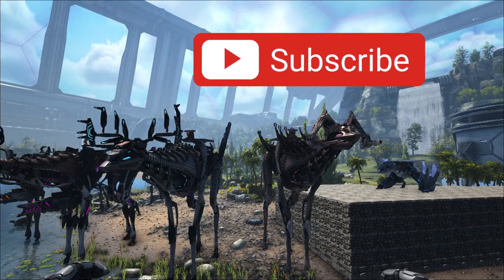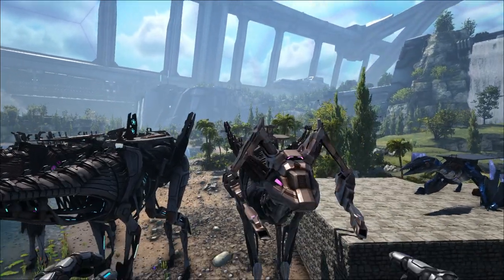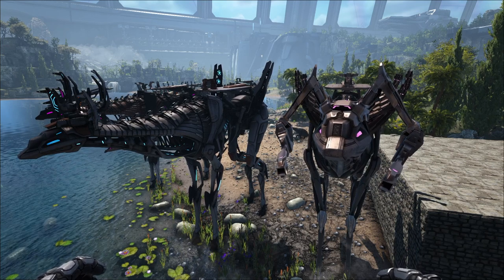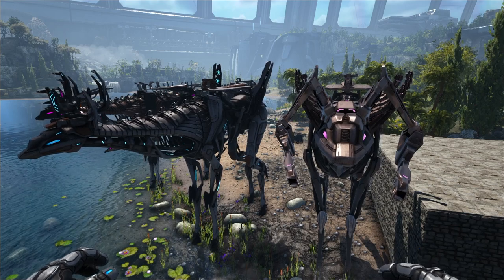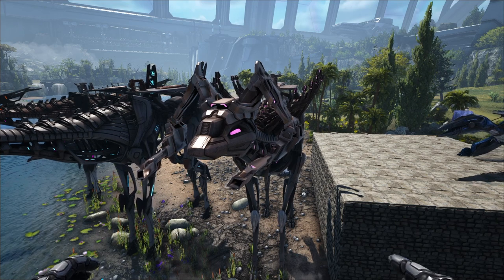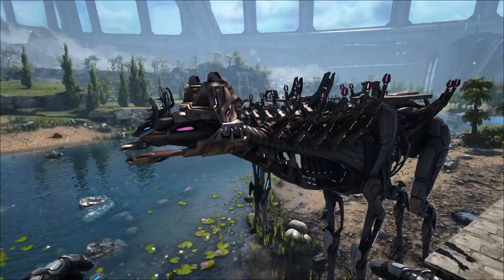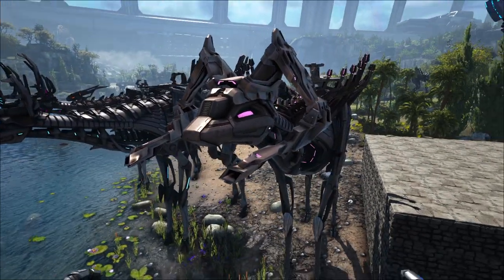There are two different parts that are randomized on tech striders: the head rig and the body rig. There are four types of each. The first head rig is the pulse cannon — this deals seven damage to wild dinos, does not scale with melee damage, and you can just keep shooting it over and over like a gun. It just shoots a little laser, seven damage a piece.